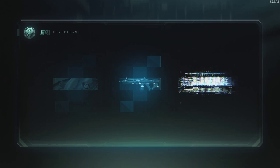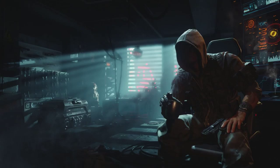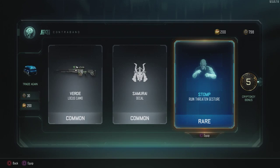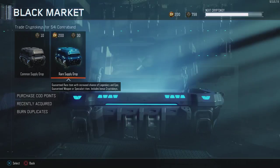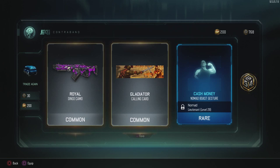That'll actually be pretty cool. Some crypto keys once again. I'm not really paying attention to the gestures or taunts, so I'm not sure if I've gotten duplicates. At the very end I'll burn the duplicates and see how many coins and crypto keys I get back. The Gladiator calling card — actually pretty cool even though it's common — gladiators are always cool, and a pink camo called Royal.